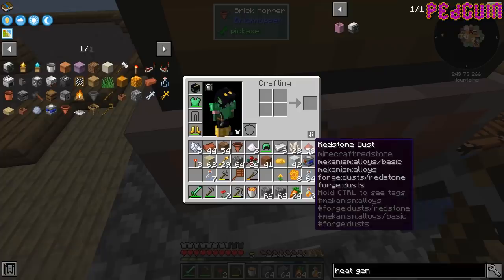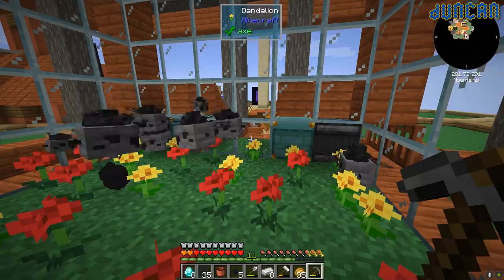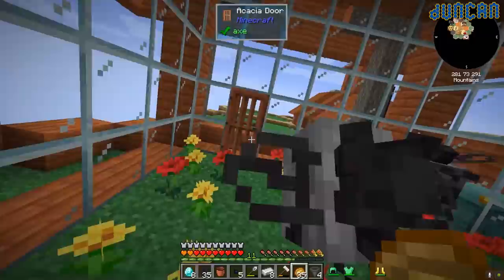Duncan's our boss, you have to listen to him. What were the two things we mixed together in the last modpack that made infinite sand? Mana and lava? I don't think we got that magic mod though — was it liquid starlight? Liquid starlight and something else — Astral Sorcery. We've got that!